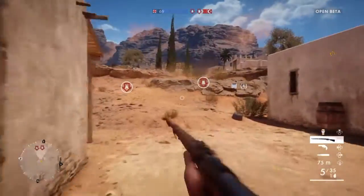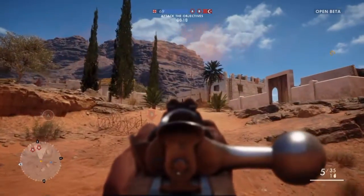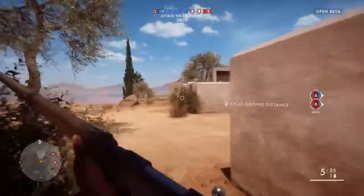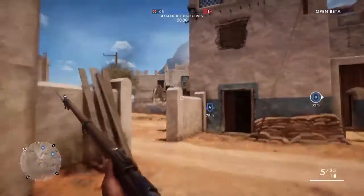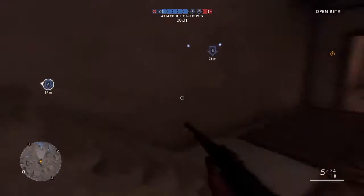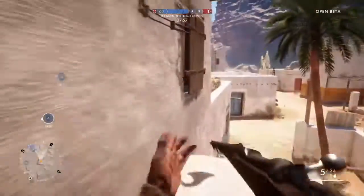Yeah, this one right here — in the scout class, the sniper rifle class, it's a rifle without a scope, just iron sights. The iron sights are really nice. I haven't used it that much and haven't got many kills with it, so I'm not exactly sure how well it performs. The match looks like it might be about to end — hopefully not so I can show you the rest of these rifles.